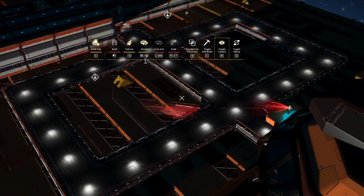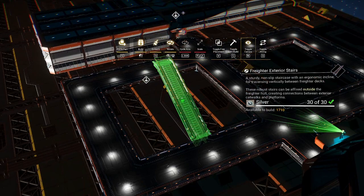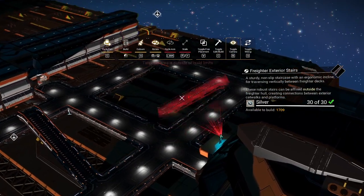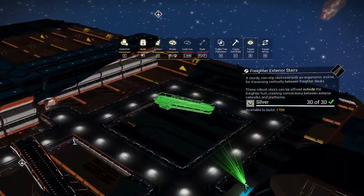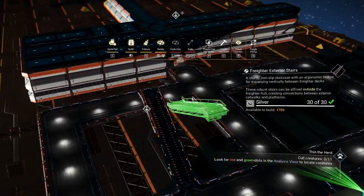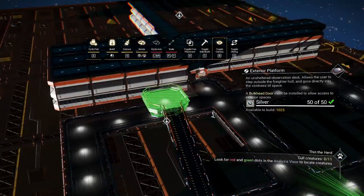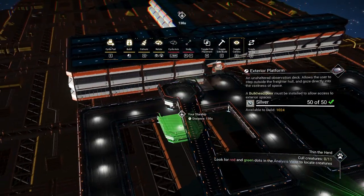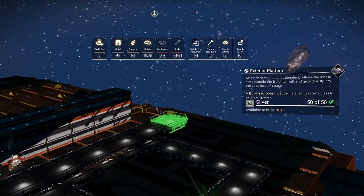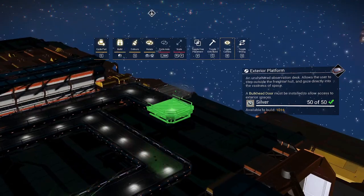That lets you put an exterior ladder here or here. I like to put them facing backwards like this — I put them on either side so that you've got symmetry, though sometimes they don't want to line up the way you want. Then you put a platform up here too and start the walkways across, because we're going to put a second level here. You basically want to make the second level just like the first.